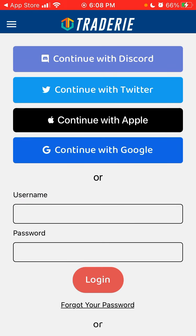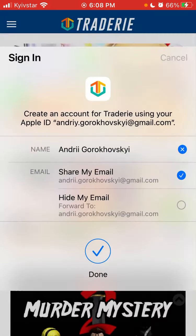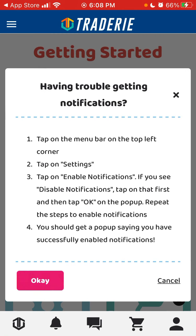You can search for items and you need to log in to use the full features. Let's create an account — you can sign up with Discord, Google, or Apple.